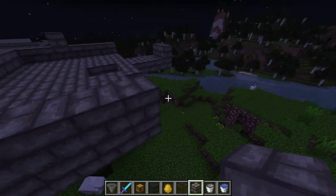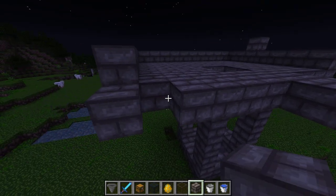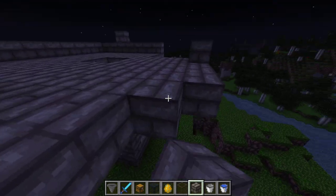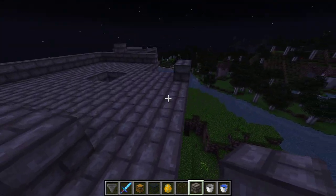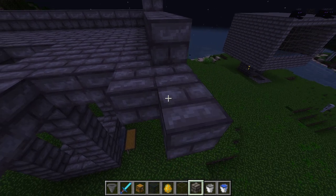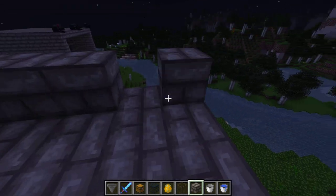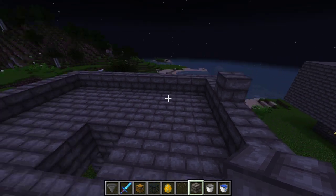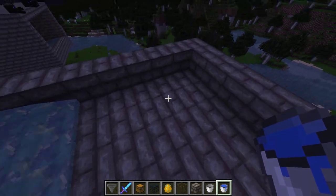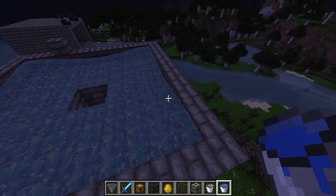It doesn't matter what block you build this out of — either block works. You can use cobblestone. I wouldn't recommend wood because it might catch on fire from the blazes. It's not likely because they're going into water, but I wouldn't take the chances. Then you put the water down in each corner and it flows right to the edge because it's only four blocks long. Now you want to build up the sides.